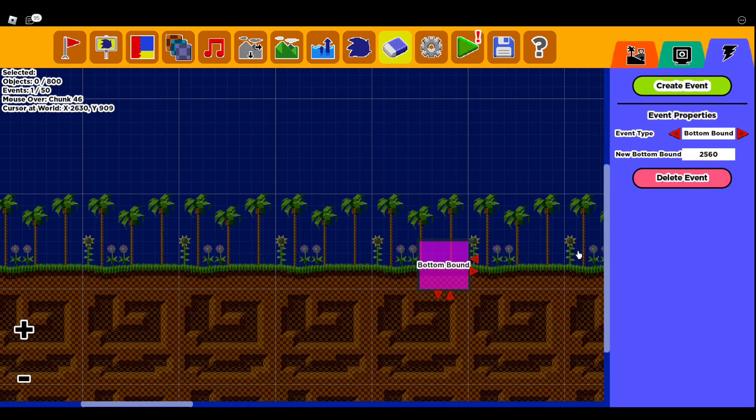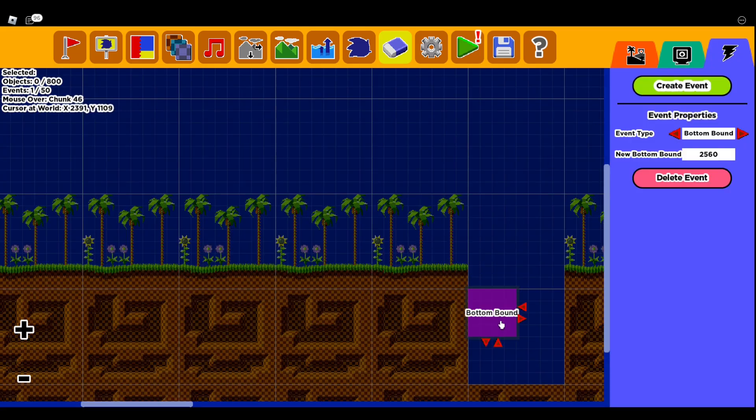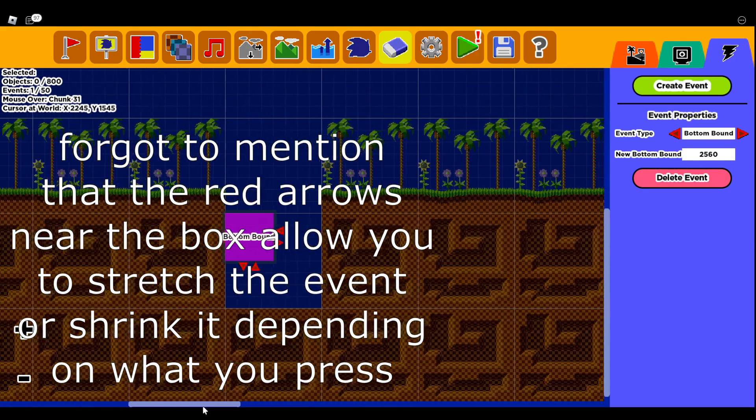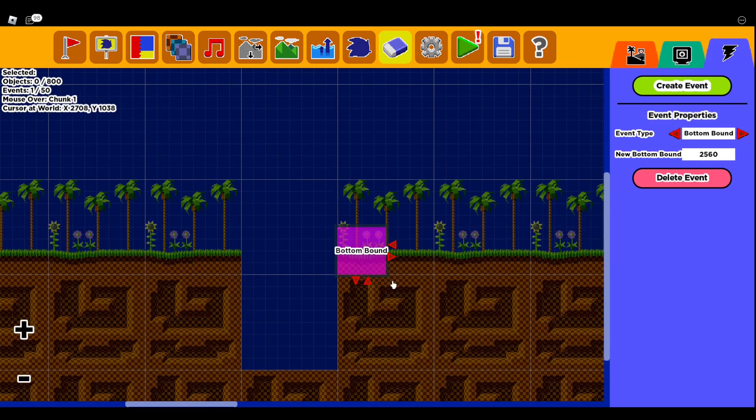Then we have Bottom Bound, which basically means if you were to go to Chunk Creator and remove the floor and put the bottom bound right here — if your character was to fall in that, they would die. So it's basically like an invisible death barrier. You could also use this for more sophisticated stuff, like setting it so you can't go back down past a certain point. But that's just the main basics of it.